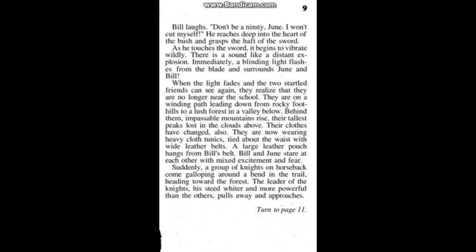He reaches deep into the heart of the bush and grasps the haft of the sword. He touches the sword and it begins to vibrate wildly. There's a sound like a distant explosion. Immediately a blinding light flashes from the blade and surrounds June and Bill. When the light fades, they realize they are no longer near the school — they are on a winding path leading down from rocky foothills to a lush forest and a valley below. Their clothes have changed: they are now wearing heavy cloth tunics tied about the waist with wide leather belts. Bill and June stare at each other with mixed excitement and fear. A group of knights on horseback come galloping around a bend, and the leader approaches. Turn to page 11.